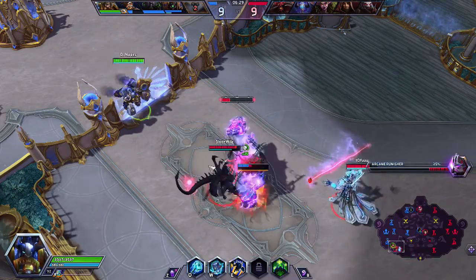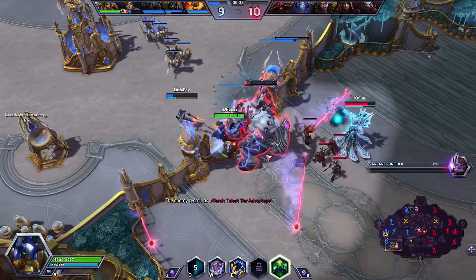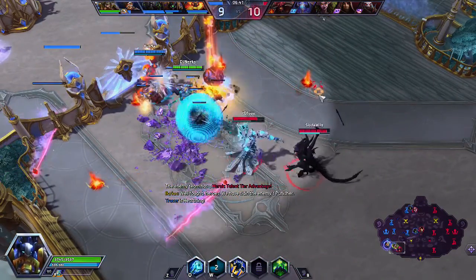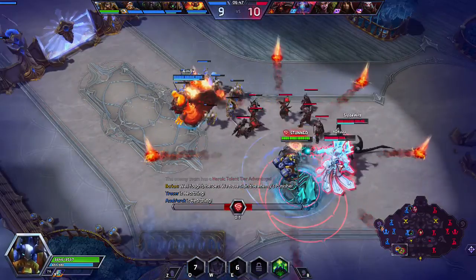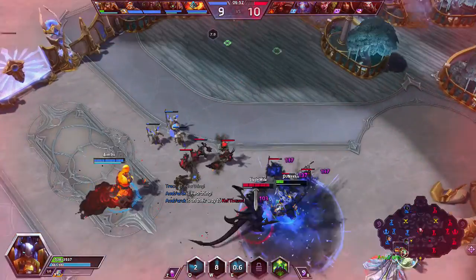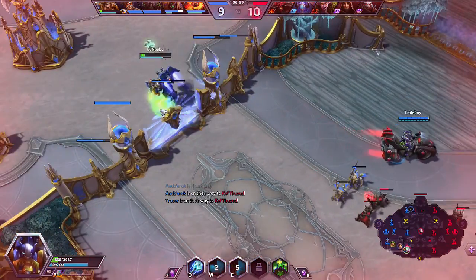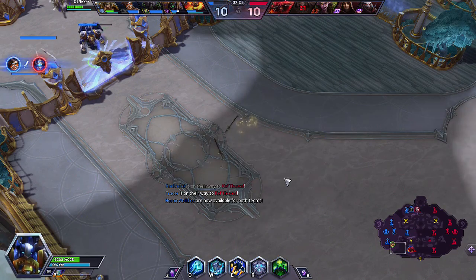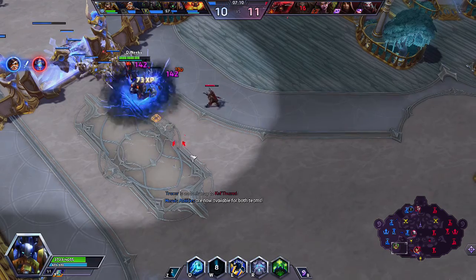Unfortunately, our Tracer was not really able to get out of there. The enemy team now has their ults and we do not, so that's a problem. I'll put the stun on the Kel'Thuzad. Unfortunately, I am now getting burst down. Going to jump out of there and take a moment to heal up. It kicks in — look at that healing! Going to go with Avatar to try and make myself more tanky for these fights with all the damage I'm encountering right now.